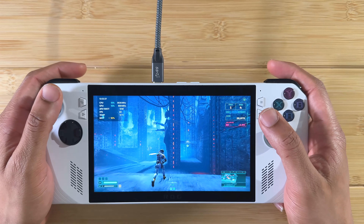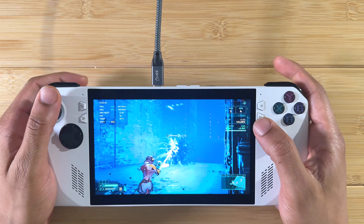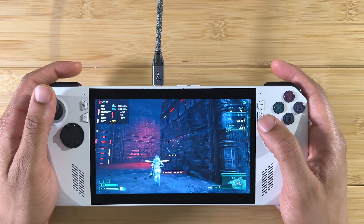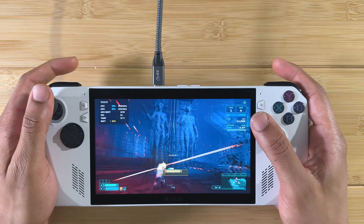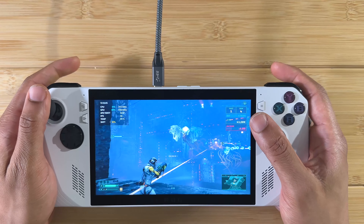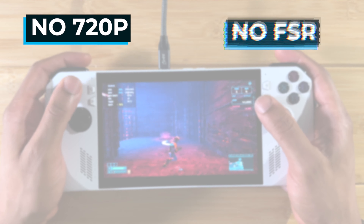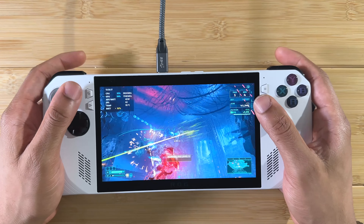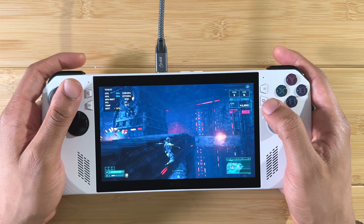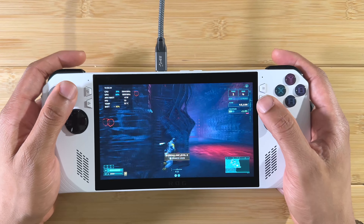In my last video I was playing Returnal on the ROG Ally and it has pretty good performance — around 60 FPS or more if you drop settings to 720p and turn FSR up to quality or balanced. But you can't actually hit 120 FPS, and that's one of the main selling points of the ROG Ally's 120Hz screen. So in this video I'm showcasing 20 or more games you can run at 120 FPS or more at native 1080p without any upscaling.